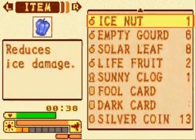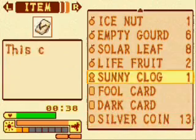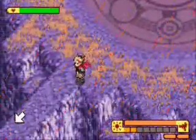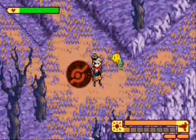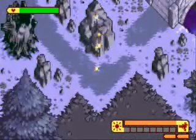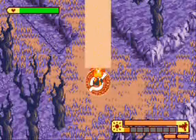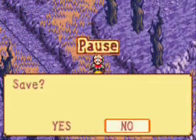If you don't know what a sunny clog does, it predicts the weather. If I'm correct, where it is in the items menu when you use it determines how it lands. You can play with the sun and use this warp now — no sunlight and it's Earth; at least one bar, max two, and you'll get flame, which takes you up here.